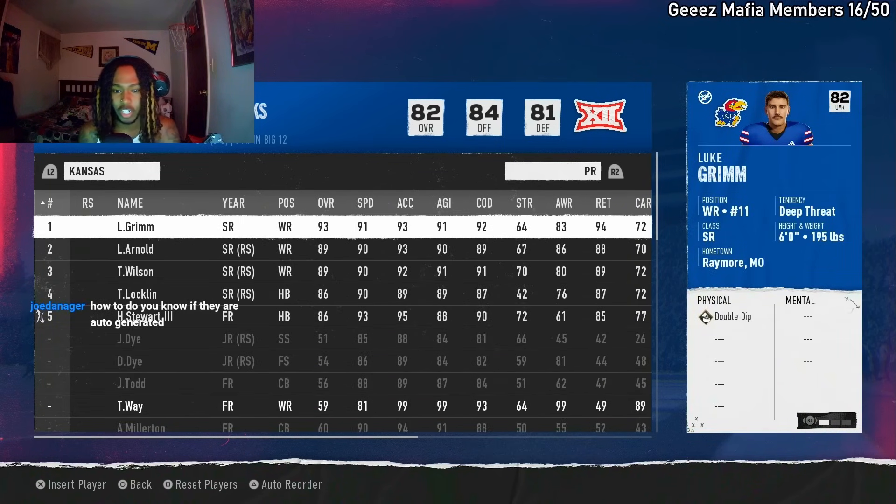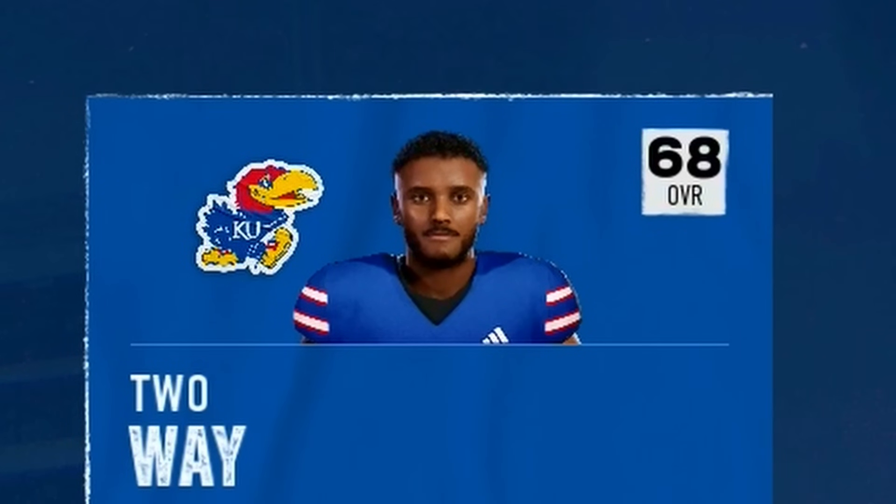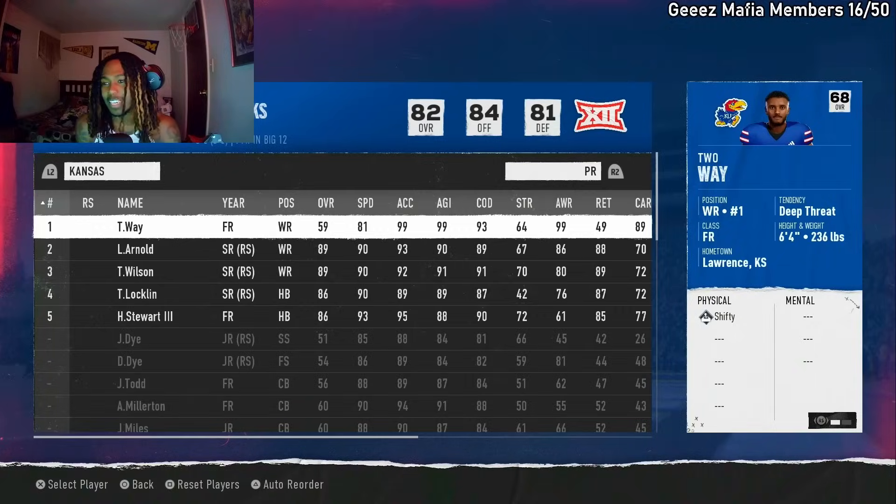How do you know if they're auto-generated? Look at the face scans — you can tell when a player doesn't look like he belongs in real life. Or you can just scroll through the whole roster. Usually they're like in the 60 overalls. Scroll through the 60 overalls until you find a player you can edit the name and face on. Like this player right here — you can't tell me this isn't a real player. He's a 59 overall. They're going to be like 59 to 63.